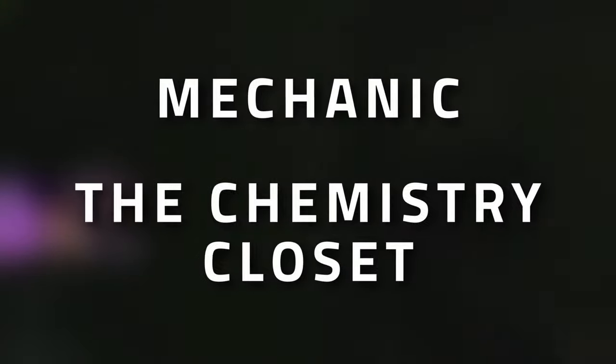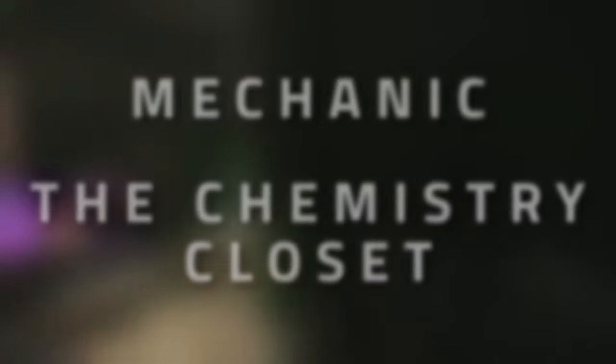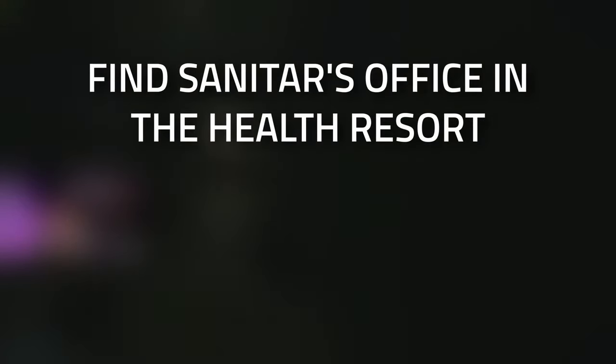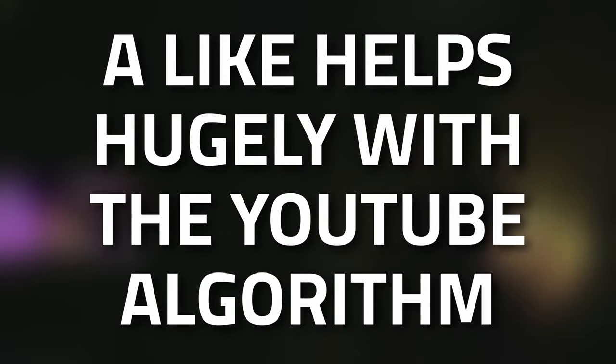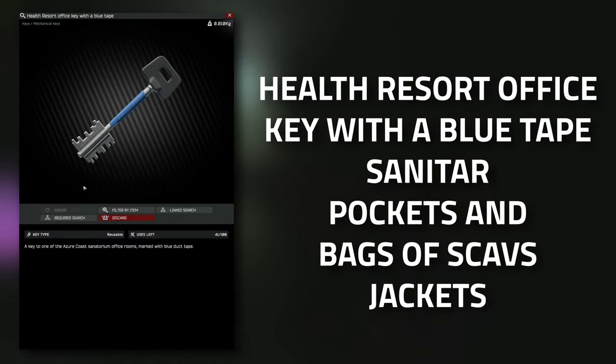Hey guys and welcome to a mechanic task guide: Chemistry Closet. For this task you're going to need to find Santa's office in the health resort, and then you're going to need to survive and extract. Don't forget to leave a like on this video if you find this guide useful.